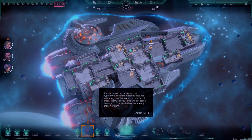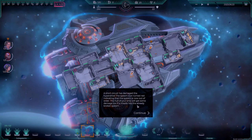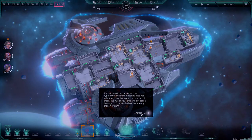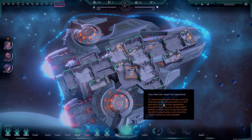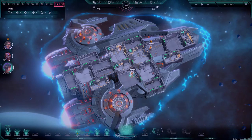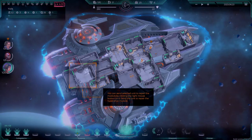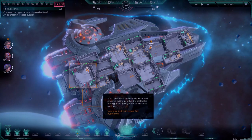A short circuit has damaged the hyperdrive — the system cannot turn on. A hull of your ship will get some damage if a missile hits an already broken system. Your crew can repair the hyperdrive. To make this happen, choose a unit by left-clicking on him and select the unit. So Yulia's gonna go over there into repair mode.